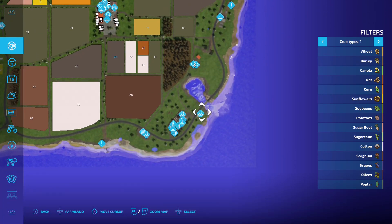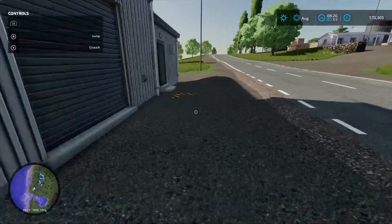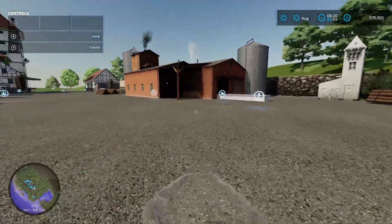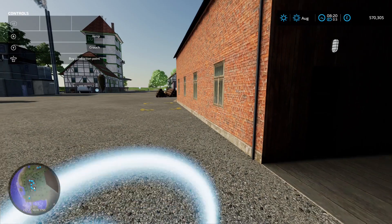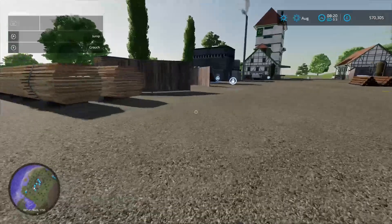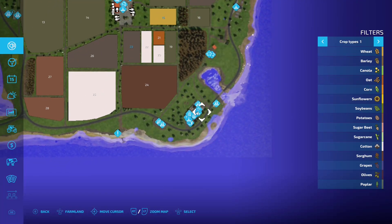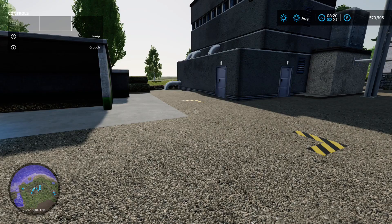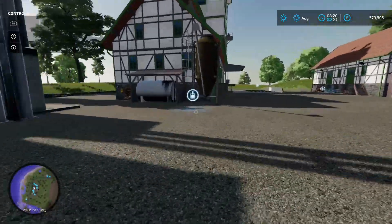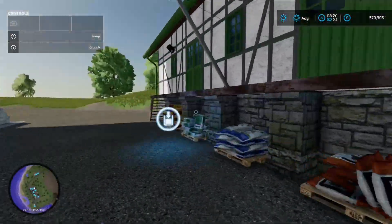Down in this area there's a grain processing unit — loading-in just there, production chain menu for 80 grand, and pallet spawn point. Across the road and up the driveway is a sawmill for 100 grand — pallet spawn point, sell-wood icon, wood chip taking-out point. Then there's a biomass heating plant with a loading-in point — you chuck it straight into the hopper. There are also buy points for fertilizer, seed, and lime around this area.